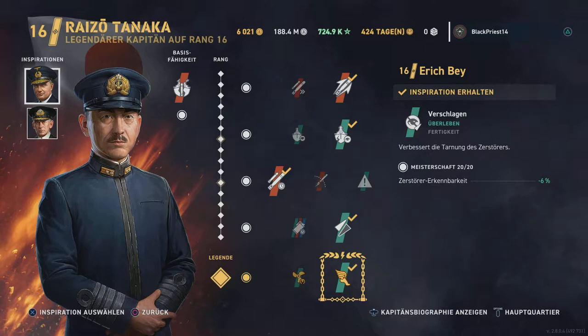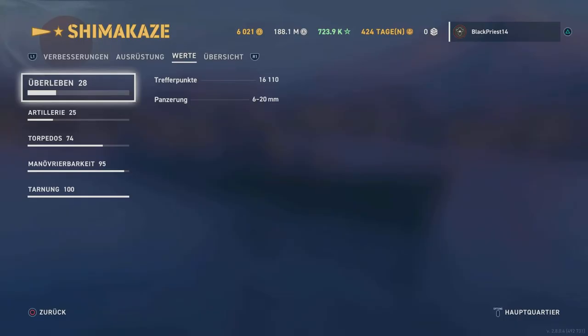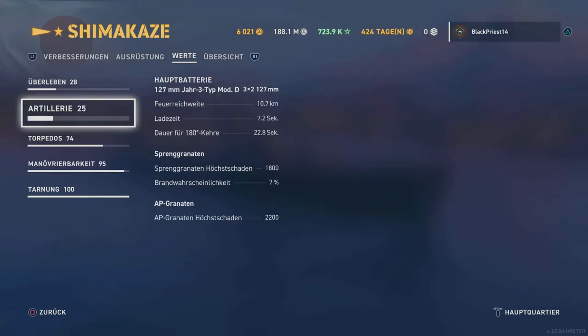Welcome to a new tutorial, this time about the Shimakaze, the new Japanese legendary destroyer. Like every Japanese destroyer, you can easily run it in a full stealth build, which is the recommended build. You can also run it in a Kurita gunboat fit, which works not as well, but still very good in situations where you have a lot of destroyers around. I will soon put another tutorial for the gunboat fit.